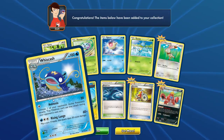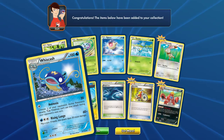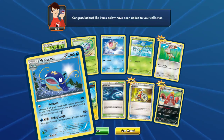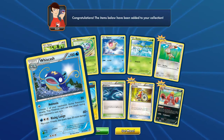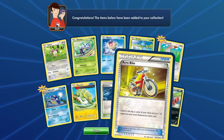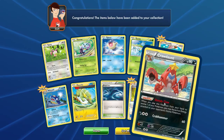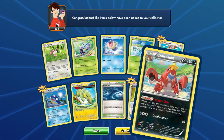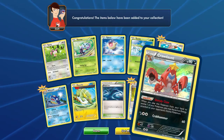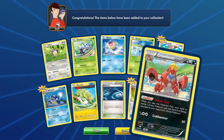We can do 40 damage. And then Whiscash, evolved from Barboach - Amnesia: choose one of your opponent's active Pokemon's attacks; you can't use that attack during your next turn. That's pretty dang good, especially if the opposing Pokemon has only one attack. And then we got a Rising Lunge - flip a coin, if heads 30 more. We got an Acro Bike, and finally a Crawdaunt, stage one of Corphish.